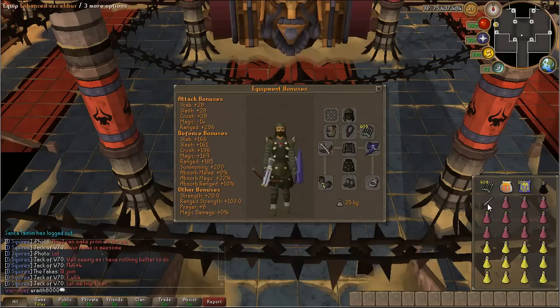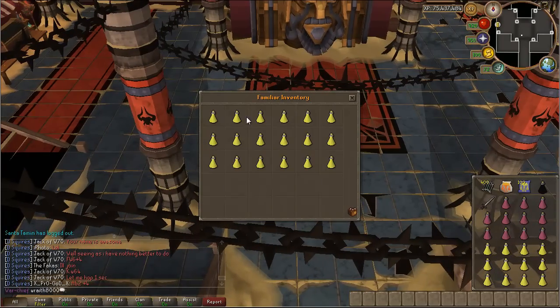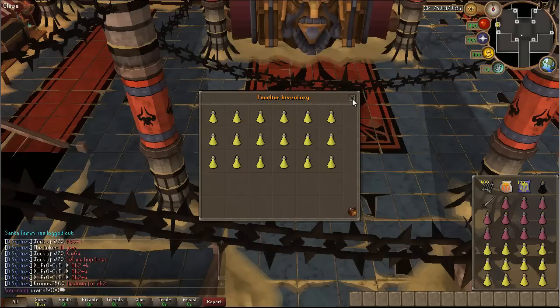I'm bringing an Enhanced Excalibur to heal from my overload. If you can, do bring an Enhanced Excalibur, it's not really necessary though. In my Tortoise I have just all brews — basically you want a 3 to 1 brew to restore ratio. Right now I have 30 brews and 11 restores. If you're at my level you probably won't use all of these, but it's just very helpful to have.